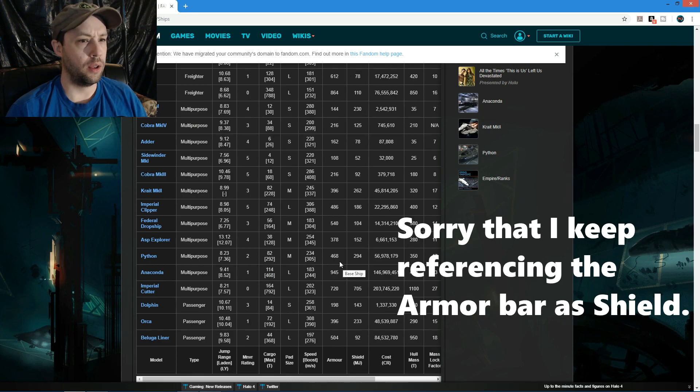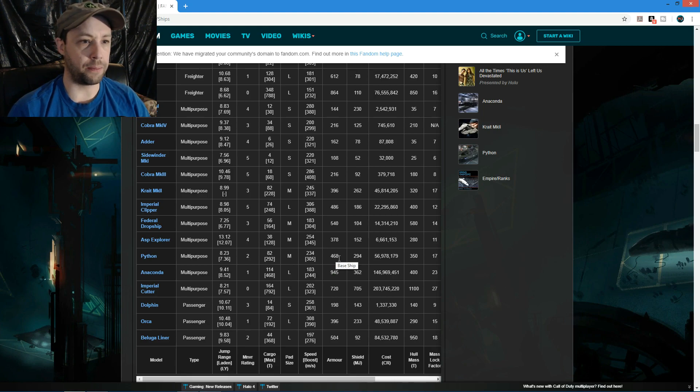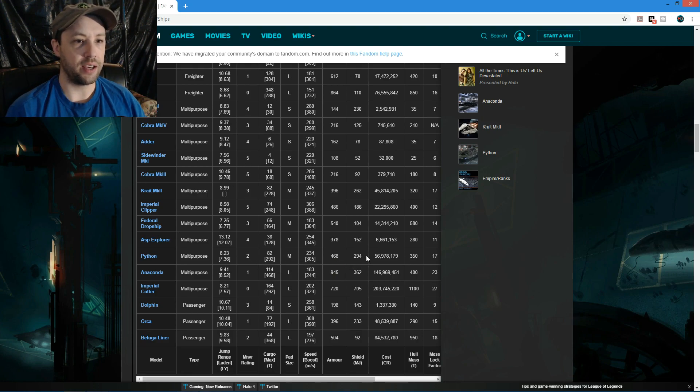The Python's shields are almost 100 points higher than the Krait - Python is 468 stock versus the Krait's 396. That's all stock, no upgrades or engineering. The Python is not as fast as the Krait - my Krait boosts at 420, not the 337 listed on the site.